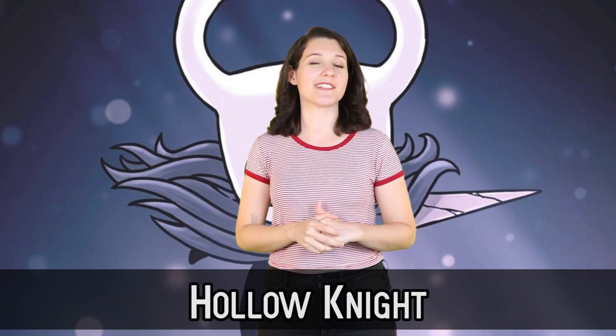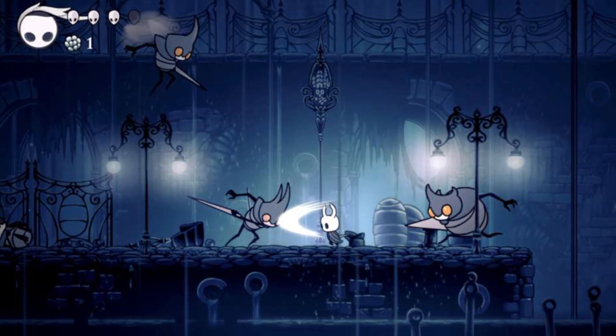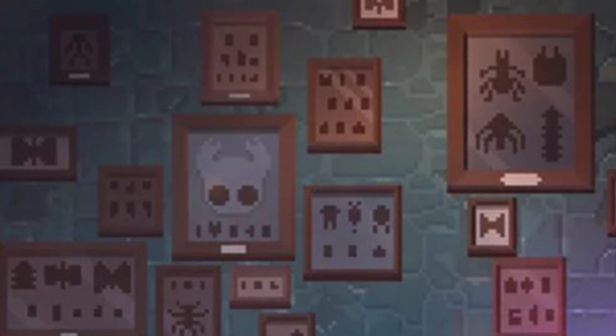#6 Hollow Knight. Fans of the metroidvania genre are likely familiar with Hollow Knight — a game in which you play a knight on a quest to uncover secrets of the long-abandoned insect kingdom, Hollow Nest, in a surreal atmosphere. There's a room in Dead Cells that features some ancient-looking laboratory equipment and a wall covered head to toe in what appears to be bugs on display in glass frames. Smack dab in the centre of all of the framed deceased creatures is the head of the nameless insect knight protagonist that you play in Hollow Knight.